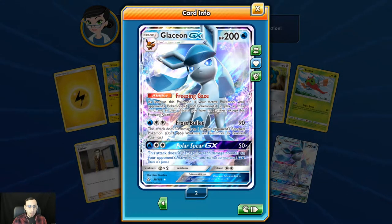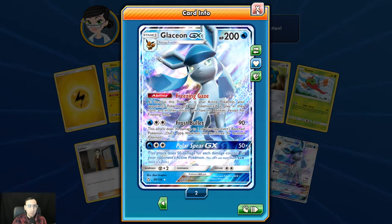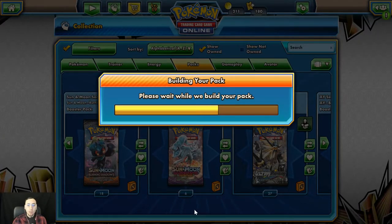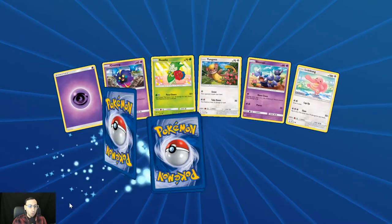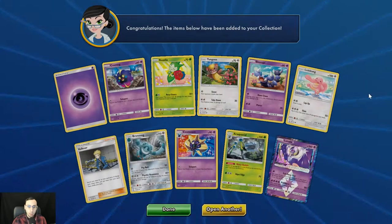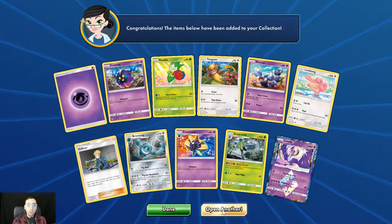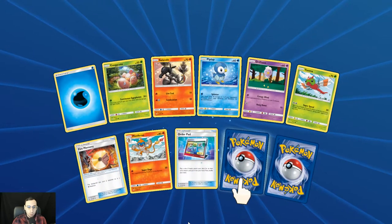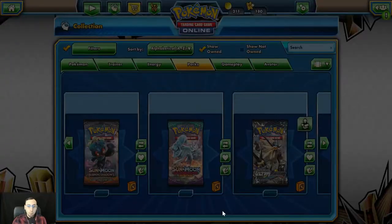Glaceon GX — very, very good card. Freezing Gaze shuts off all EX and GX abilities in play, as well as any in their hands such as Tapu Lele, and ones in the discard pile as well. So a Dark Ray GX wouldn't be able to use its Restoration ability. Very powerful card, very good pull. And a Lunala Prism Star — not a bad card, very useful in psychic decks now that psychic Pokémon are getting a lot of support with the Forbidden Light expansion. It does have to go to the Lost Zone after it's knocked out and can only be included in a deck one time.